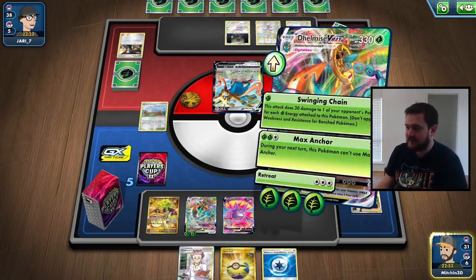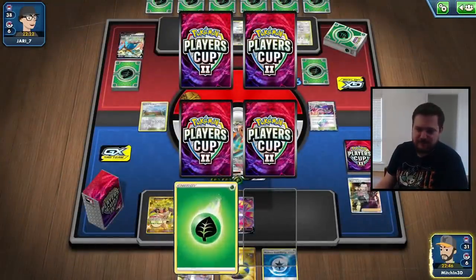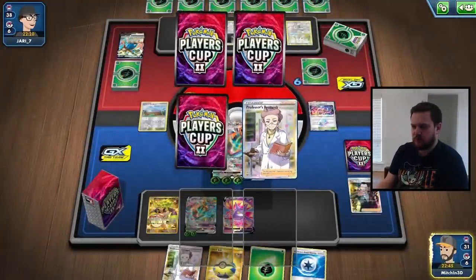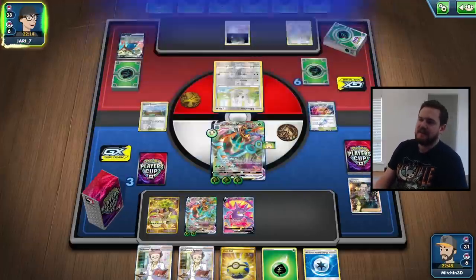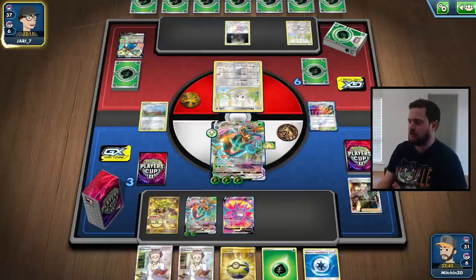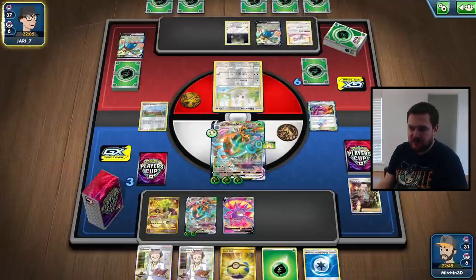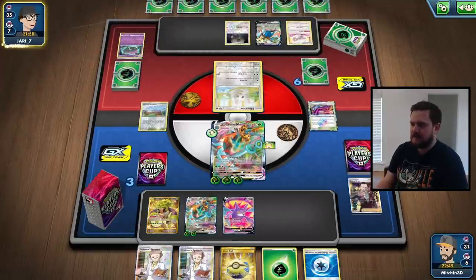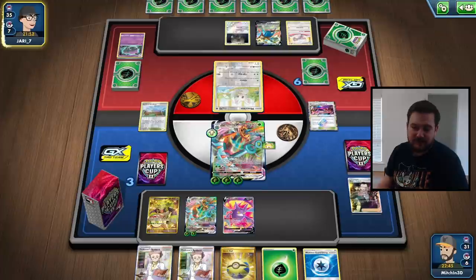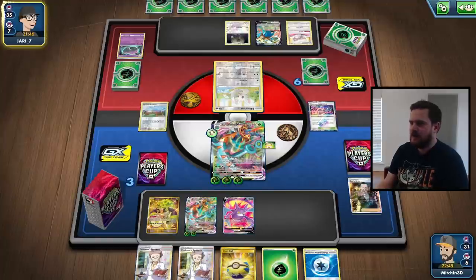I'm taking two prizes — Max Anchor for 250, minus 30 for resistance is 220. Perfect math on that Zashin, that's why we play the Vitality Band. Now we've got ourselves a very strong position. Our opponent hasn't been able to set up their mill lock yet — we've put enough pressure on early and they're in a bit of strife. They've got a Mincino now, but we can always knock that out with Swinging Chain. Plus they've played down another Zashin, which means at any point if we find Boss's Orders, we're ready to take another two-prize knockout to win this thing.